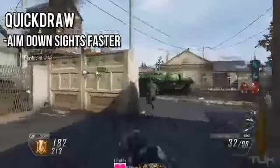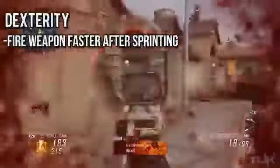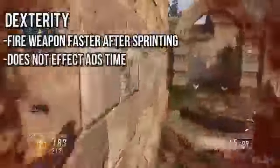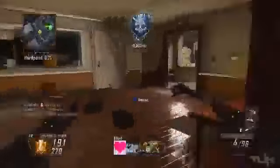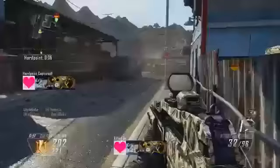To summarize: Quick Draw is used to aim down sights faster, but alone it barely affects the time to aim in after sprinting. Dexterity, as far as I can tell, is actually used to fire your weapon faster when sprinting, and contrary to what the description says, it does not meaningfully affect the time to aim in after sprinting. When you pair Dexterity and Quick Draw together you do see a fairly big difference in ADS time after sprinting. I still think Dexterity is a really good perk — easily one of the best in the perk 3 slot — but contrary to popular belief it does not seem to help you aim faster on its own.